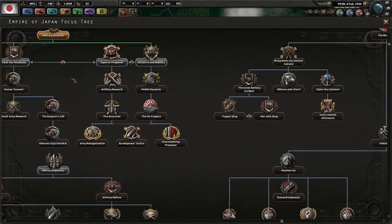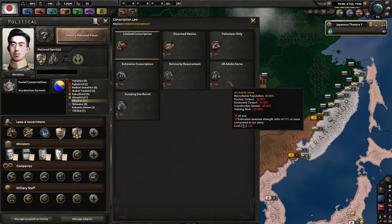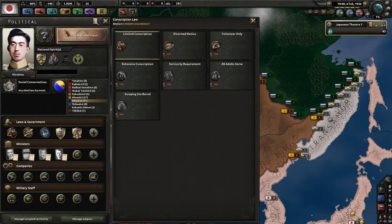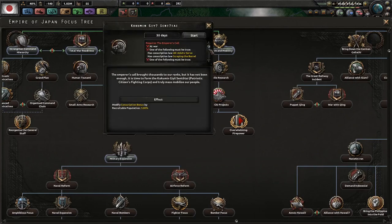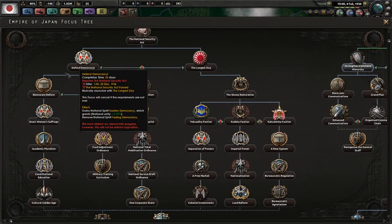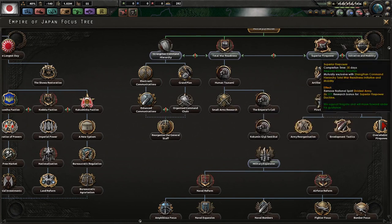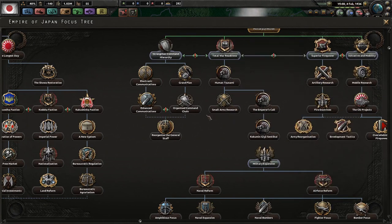The Patriotic Citizens Fighting Corps will mass-mobilize your population, but it has stricter requirements. The first is that you have to be on at least all-adults-served conscription. Also, you have to have taken either military centralism or the Showa Restoration — so here or here. If you have gone with electoral reform down the defend democracy tree, this will be cut off to you. You then get one research bonus for infantry technology. This is a really bad tree unless you know what you're doing.